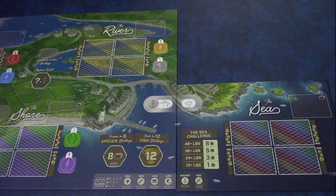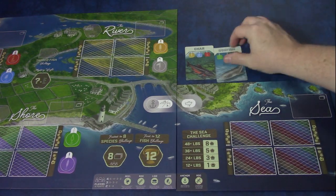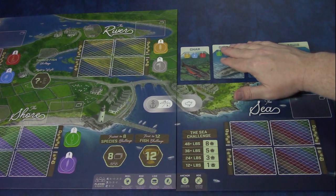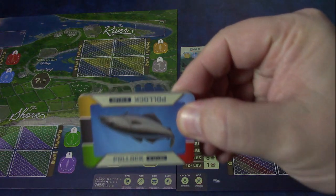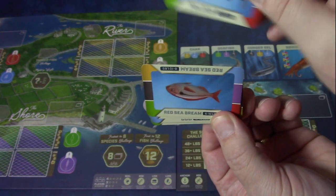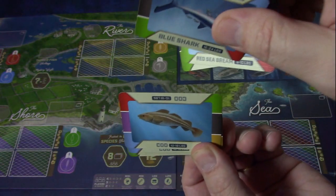You can put any type of bait on the squid cards, with a caveat I'll talk about in a second. You shuffle those in with the other cards and when you deal them out it'll be a new Master Angler fish you can take. You also have a new set of fish at the sea: the Pollock, the Red Sea Bream, the Blue Shark, and the Cod.